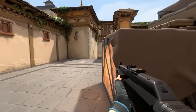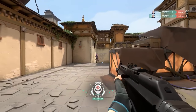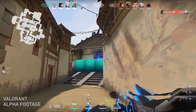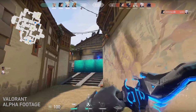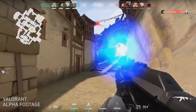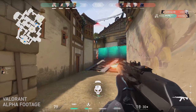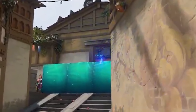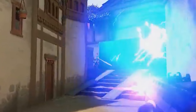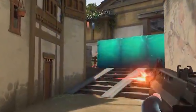Regarding weapon recoil and spray patterns: I've tried to ascertain through the footage whether weapons have predictable or random recoil, as there have been conflicting reports from play testers. Looking at the Vandal, the main assault rifle — in one clip, a Sova player guns down a target right after using his electric arrow. Pay attention to the traces of the gun's fire and how the player is countering recoil by dragging down on their mouse. By the end of the spray, the traces make a sharp jump upwards — and as any CS fan will know, that looks very familiar. I could be wrong, but to me this is strong evidence for predictable recoil.